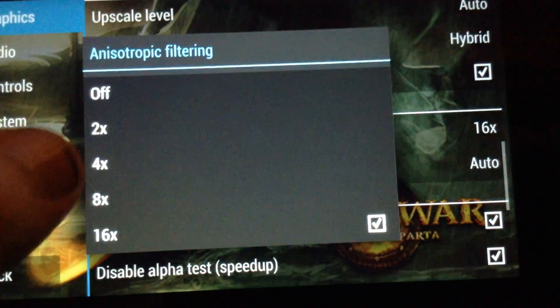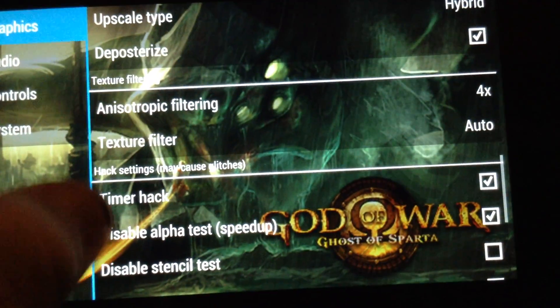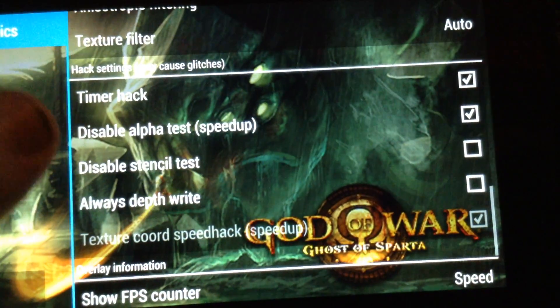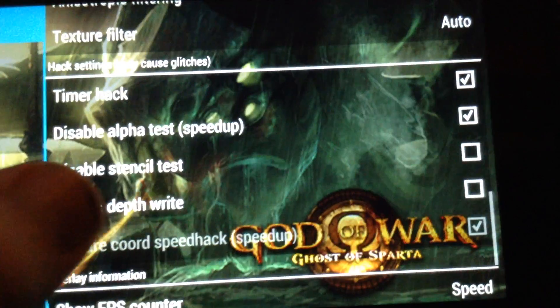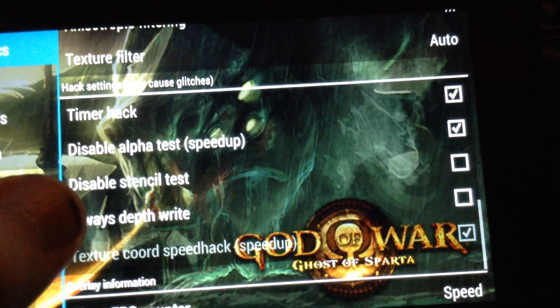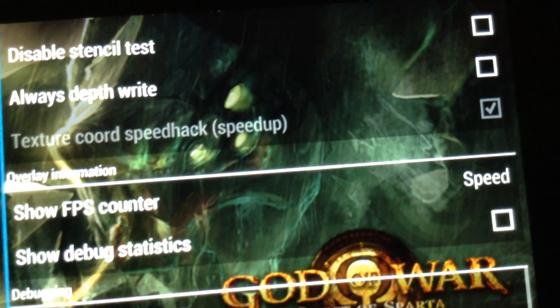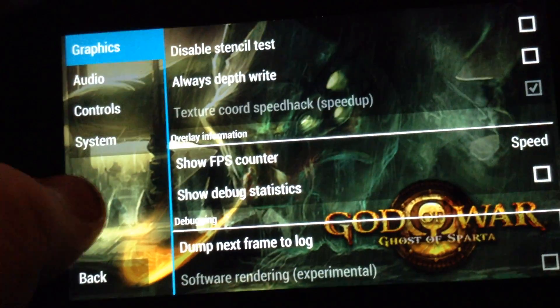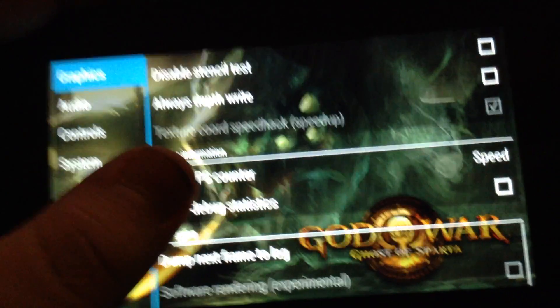For level type, I usually just put it on 4 — it works and looks really good. Texture filter: auto. Timer hack: on. Disable stencil test and always depth — just take those off, because they mess up textures a lot. Texture coord speed hack: put it on. You can only put it on when the game is not loaded, so exit the game first, then do that.